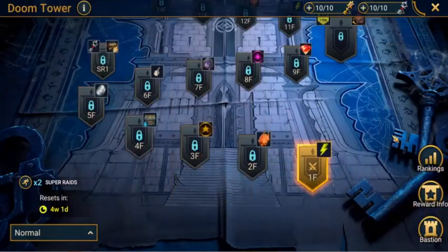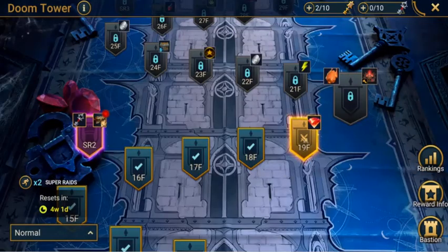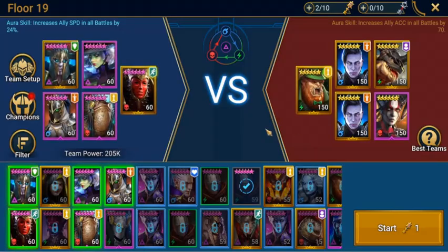And that's how we'll be doing the start of the Doom Towers. We'll be doing just the normal first, and we're at Doom Tower floor 19. We have Mother Cybele in the lead as she has the additional aura speed of 24%. Madam Serres is our buff/debuff champion. AoX is here as a healer for our team, and then we have our two nukers in Royal Guard and Solus.